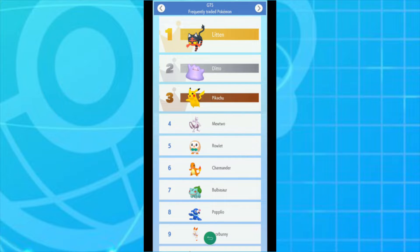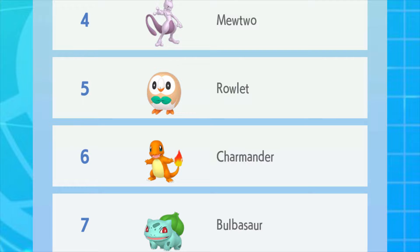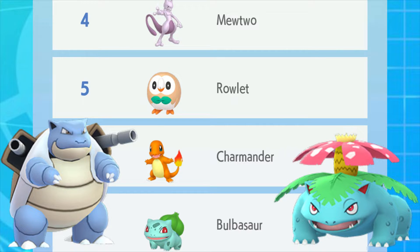We can also see Ditto, Pikachu, and also Mewtwo here as well. But what I really want to touch on is the Galarian and Alolan style of Pokemon, and this leads me to why we are seeing an increase in these Pokemon.